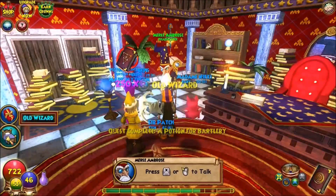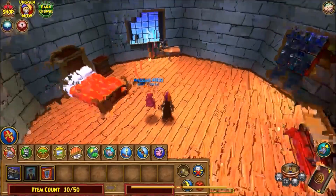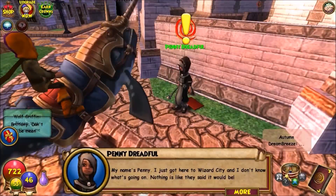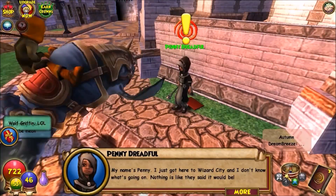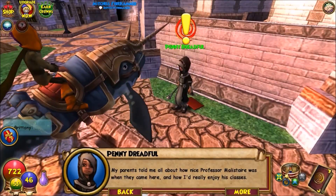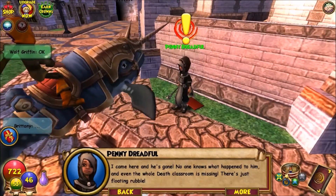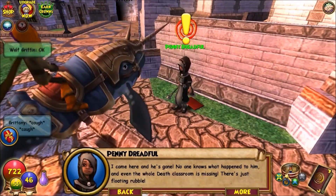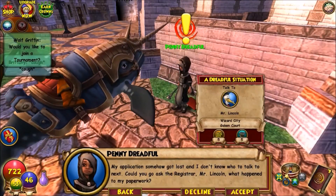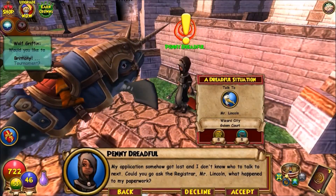I got a balance wizard poster from a quest reward — I'm going to put it in my house. Now I'm going to have a chat with Penny. She just got to Wizard City. Her parents told her about the professors here when they came. She says her professor is gone — no one knows what happened to him — and the whole death classroom is missing. Her application also got lost.